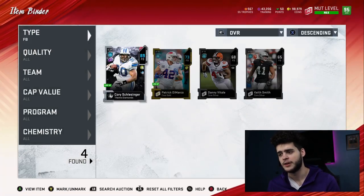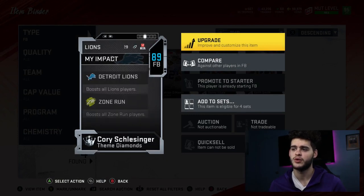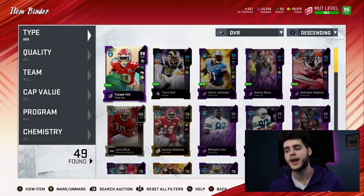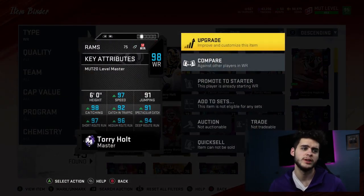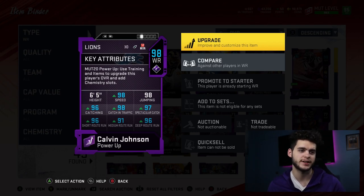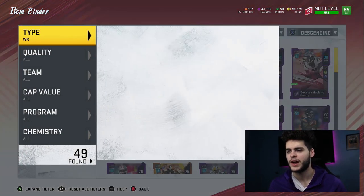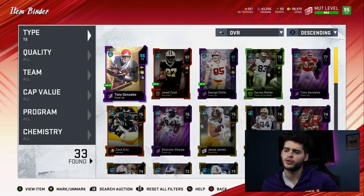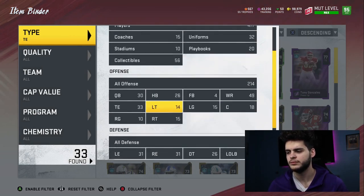New pickups since the last lineup update: we added Tyreek Hill to the team — 99 speed, absolute monster. Tory Holt upgraded all the way up, absolute monster. And Calvin Johnson — one of the best receivers I've ever used in Madden: 98 speed, 98 catch in traffic, 97 spec catch, 6'5", 98 jumping. He's just a playmaker. At tight end we added Tony Gonzalez. My endgame TE is either the new Kittle or waiting for another ultimate legend like Tony Gonzalez. Tony is a monster, and I have Kittle for run blocking.